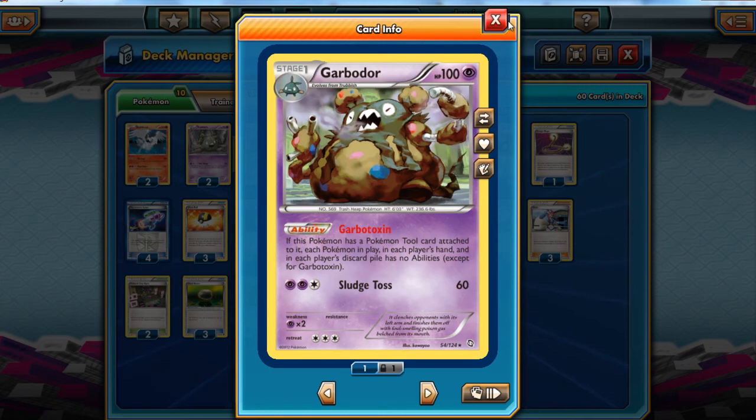If I play against something like Pyroar, I can hit them with Seismitoad because I've got a Garbodor out. Once I've got a Garbodor out, my opponent isn't able to play something like Startling Megaphone to get rid of the tool and turn Garbodor off. The one thing they can do is Lysandre the Garbodor active, but with Seismitoad they can't play items after I've used the attack — so they can't get rid of the Float Stone, and I can just retreat Garbodor and get going again.